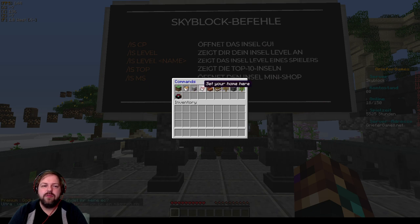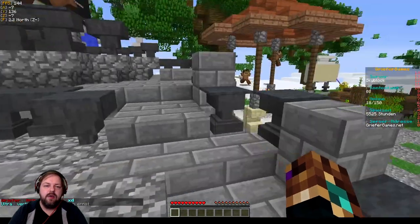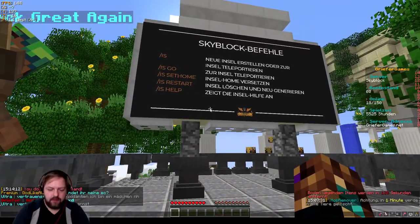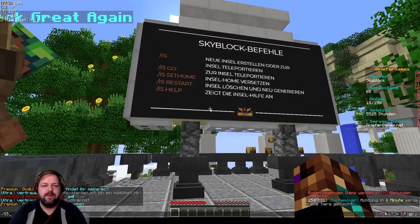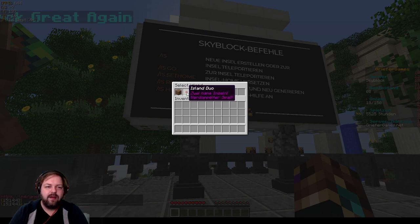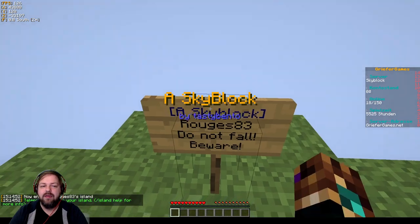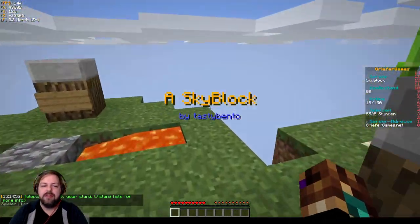Das ist richtig – wir müssen uns erst mal eines beschaffen. Slash IS – dann habt ihr die Wahl: Original, Island Duo (zwei Nahinseln für doppelten Spaß) und Black Diamonds für Experten. Wir nehmen die Normale. Und nun habe ich meine Skyblock Insel.